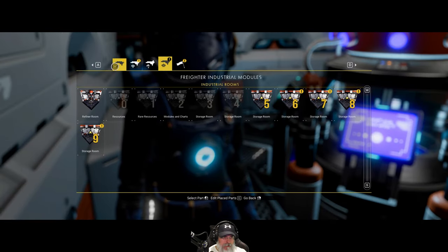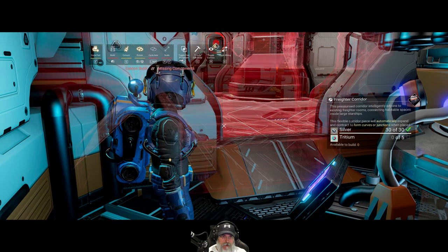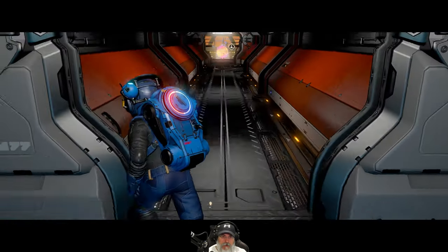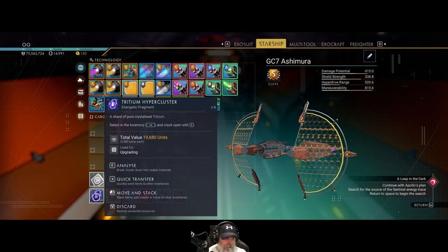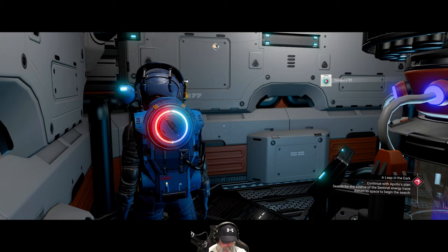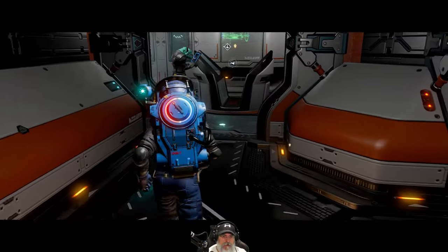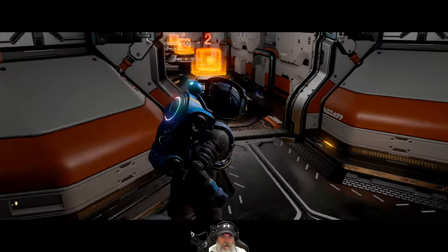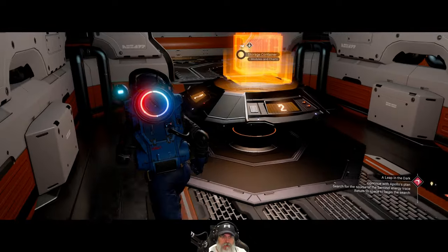We're missing tritium. Do I have any tritium on the freighter? No, we have a few hyper clusters here though. I'm going to have to farm some more of that up later. Let's just do enough for now. We can move these but we have to move them in order — I have to place them sequentially.